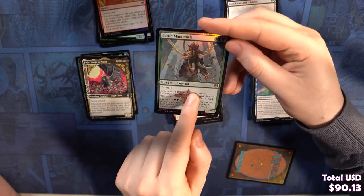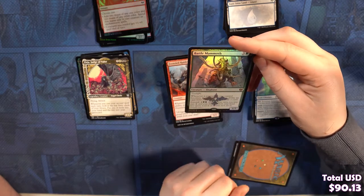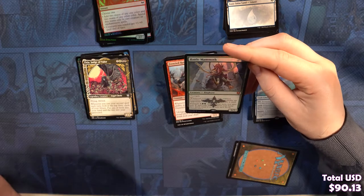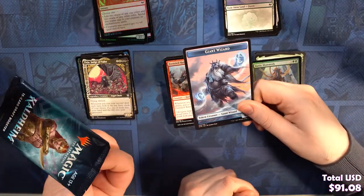I didn't realize they had the little Foretell symbol on them. If they have a Foretell, the symbol is different from the set symbol. Yeah — but it's the Foretell symbol. We've got a Snow-Covered Forest and a Giant Wizard token.